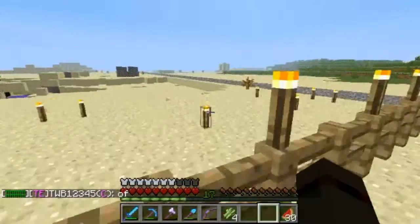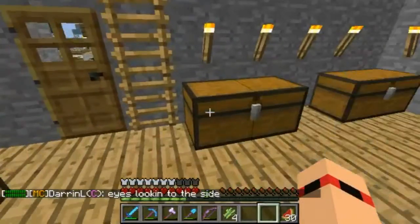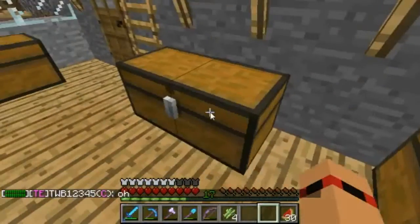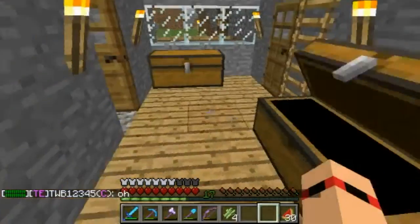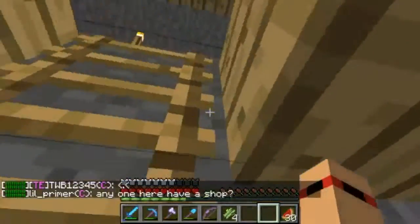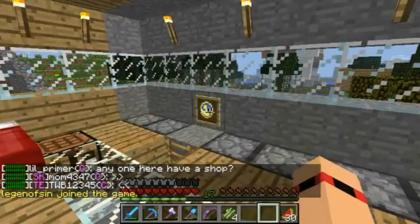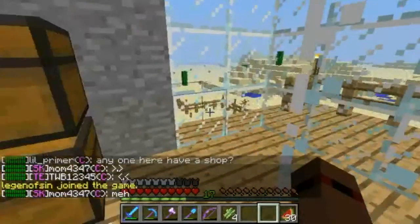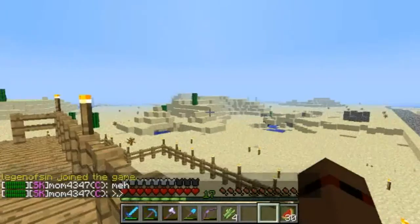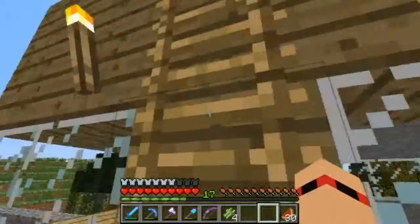A nice little balcony. Chairs — I haven't got much at the minute but I'm getting there. I'll go upstairs first, if I can get up there. A bed and a clock so I know what the timing is. We now have a balcony, just to see what's out there. And then I'm doing a little bit more.